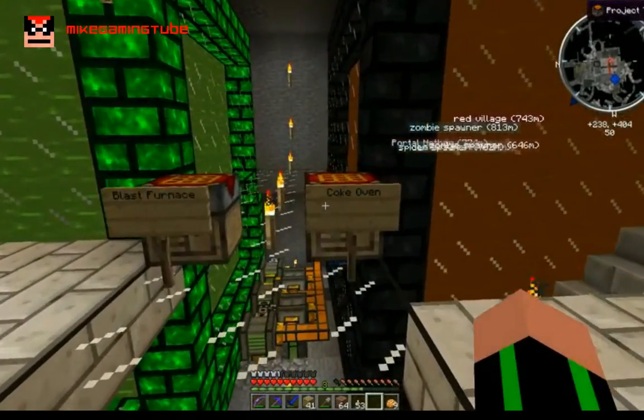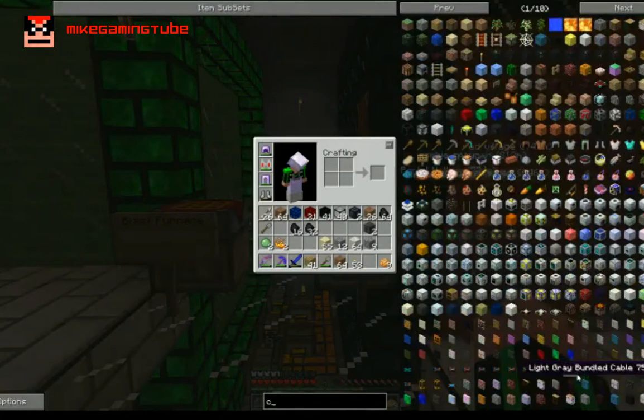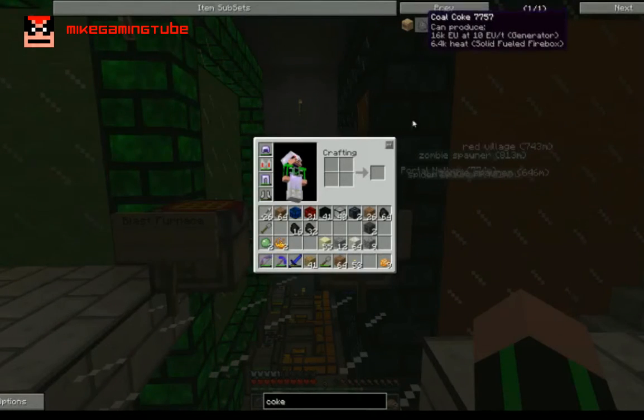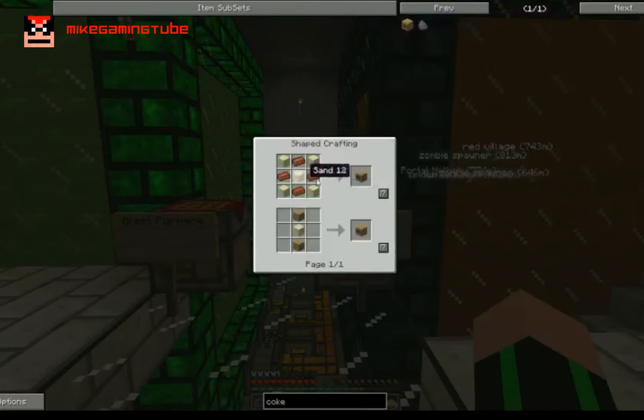I also want to show you another machine, which is the Coke Oven. The Coke Oven is really nice to make a few things. First, you can turn coal into coal coke, and that's really, really useful because it's a far better energy-making material than coal or charcoal — 16K EU. If you cook coal inside the Coke Oven you get coke. All you need is some sand and some bricks. It's only three high and the middle is hollow, so all you need is 26 of these bricks.